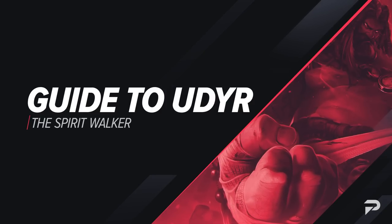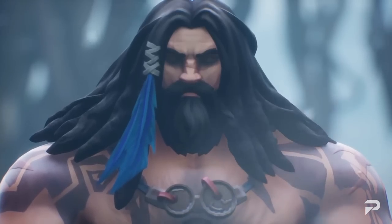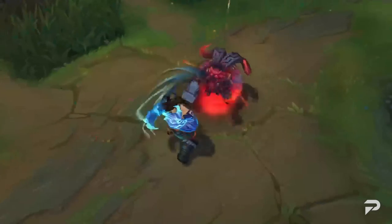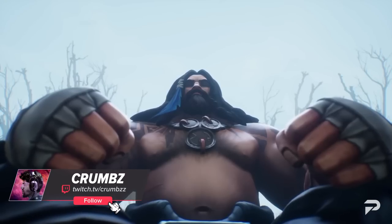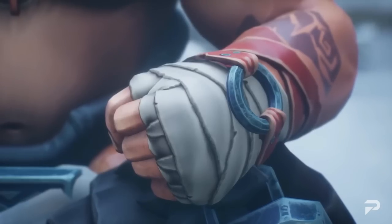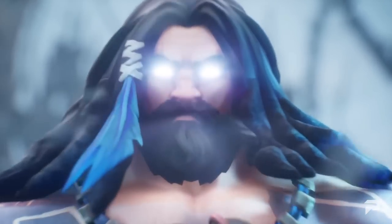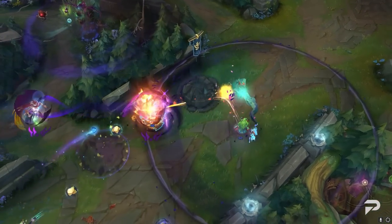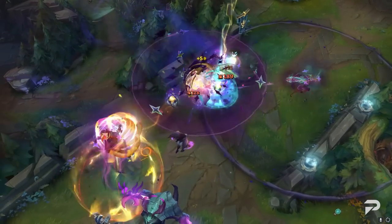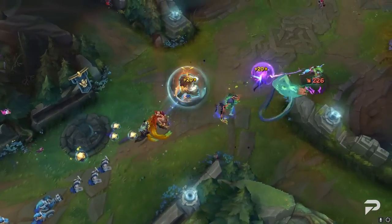Usually we cover new champions and those getting VGUs before their release, but in this case it's a good thing we waited. He had a bumpy landing, but once he stabilized, Udyr was super broken, with his AP bruiserish build being way too consistently high impact in every game whether he was played top or jungle. As a result, Riot shipped some changes that completely altered how he should be played, so any guide that came out based on his VGU release is basically obsolete.